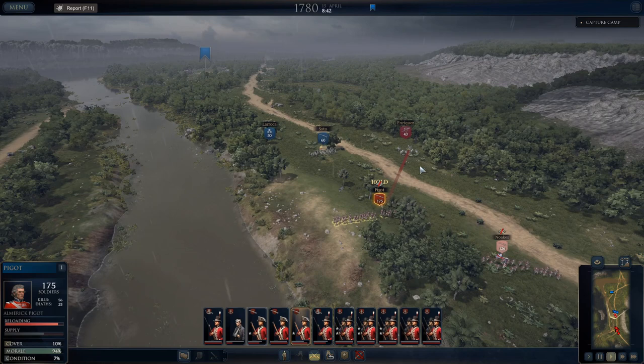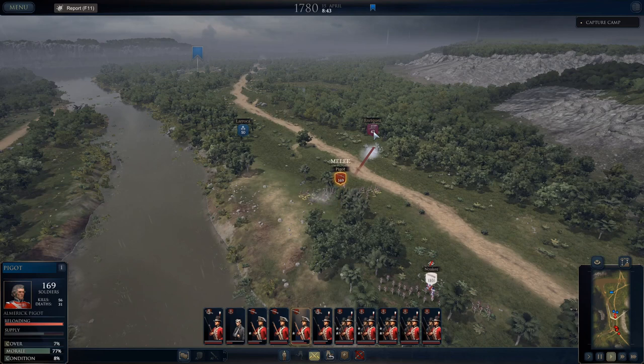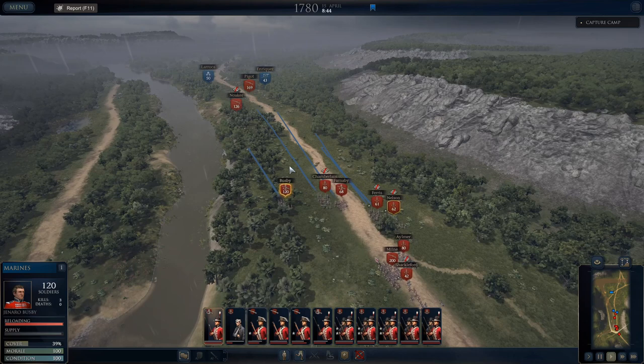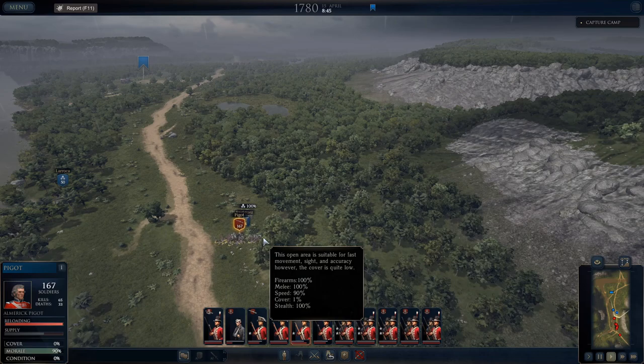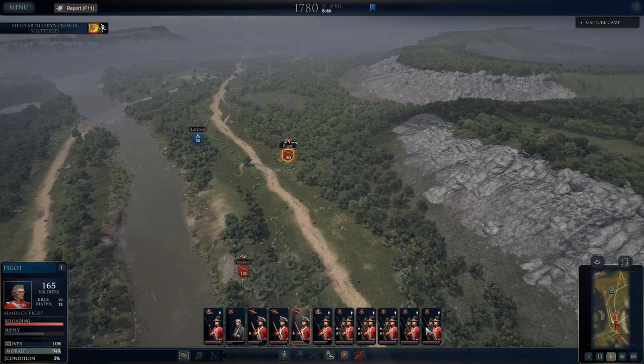Charging after those supplies really hurt. Piggot's condition is bad — he's at zero condition now, exhausted. We'll still drive him off the guns. We're going to get Noaks up there to take over the guns because I don't want Piggot doing that when he's my melee specialist. We just need him to protect them until I can take them.